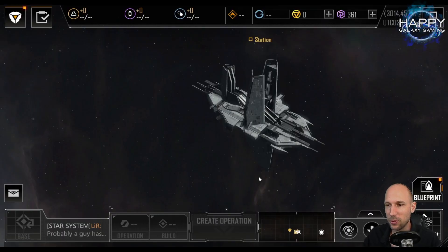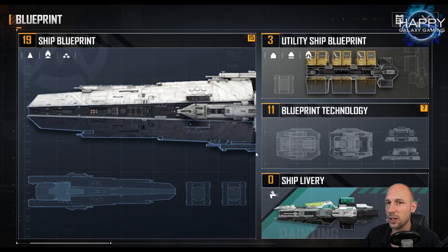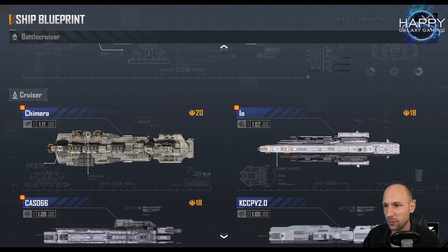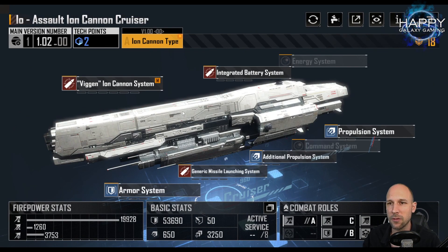Hello commanders and welcome to this video for Infinite Lagrange. Today we are going to finish our frontline series of short videos by talking about battlecruisers. Before we go there, a very quick addition — I'm on a different account today, my second account that I started some time ago because I got some special ships to show. I got a lot of feedback from the last video where we talked about cruisers, and I said I don't really like Xio so much. Xio has a very special position, so I just want to clarify that before we go into the battlecruisers.